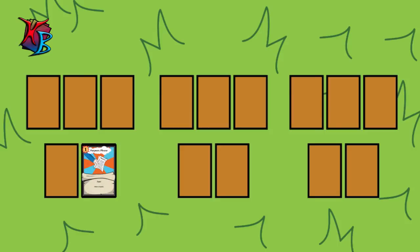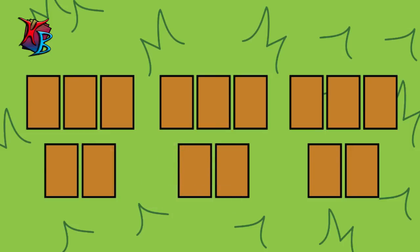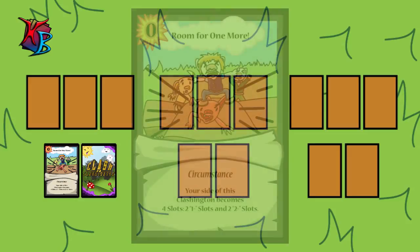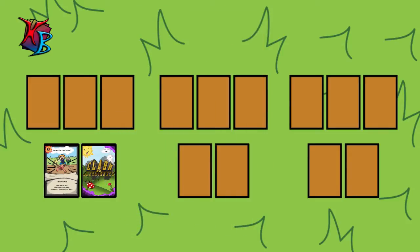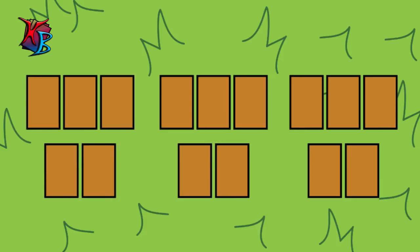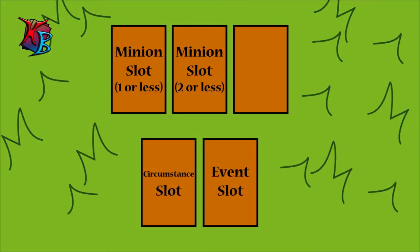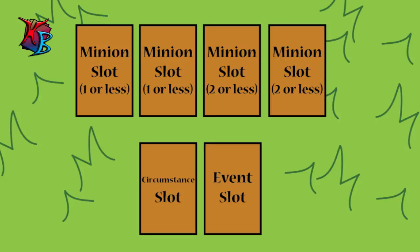Once you have used an event, it is placed face down in the event slot to show that it has been used. This is where circumstances differ from events. Although events are placed face down after use, circumstances remain face up in their circumstance slot, as they have an ongoing effect. If you would like to play a new circumstance in a Clashington but there is already one there, you can flip the current circumstance to make it inactive, then place the new circumstance card in its slot. Some events can turn the tide of a Clash — for example, Room for One More, with an action cost of zero, changes your side of a Clashington from the typical 1, 2, and 3 below slots to 2, 1 below slots and 2, 2 below slots.